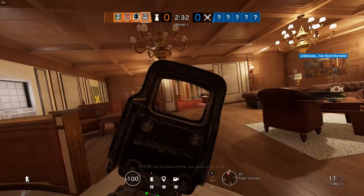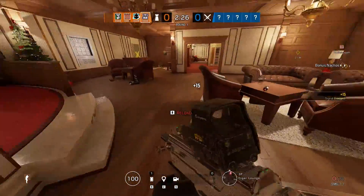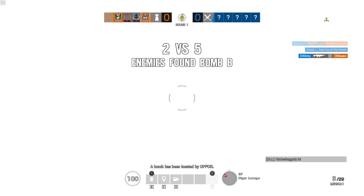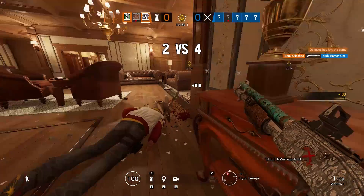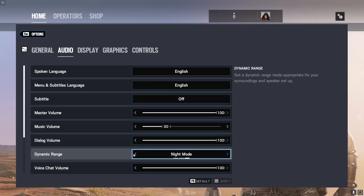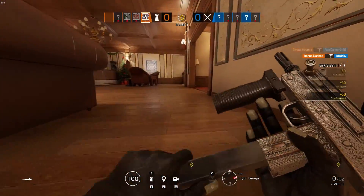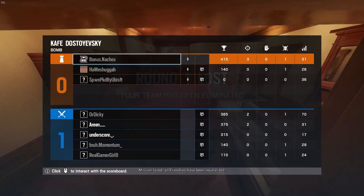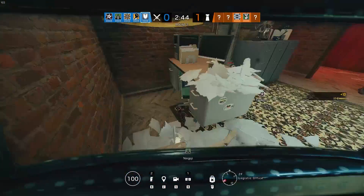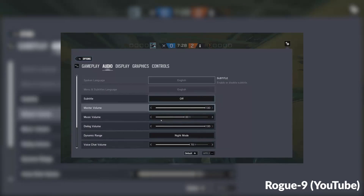Sound is really important in Siege. There's so much information you can glean from being able to hear things, and it can make you a way better player. The main audio setting in Siege that people worry about is the dynamic range setting. There are three dynamic range modes in Siege: Hi-Fi, TV, and Night mode. Hi-Fi has the most dynamic range, Night mode has the least, and TV is about halfway in between. People's opinions on that setting come from a misunderstanding of what dynamic range is, how it's controlled, and how human hearing works.